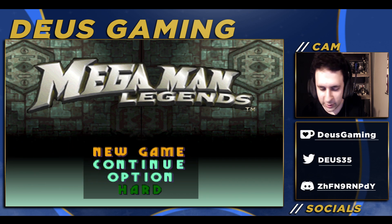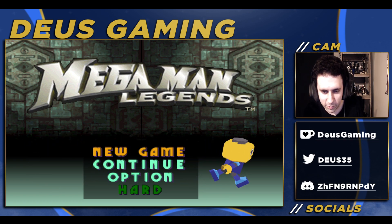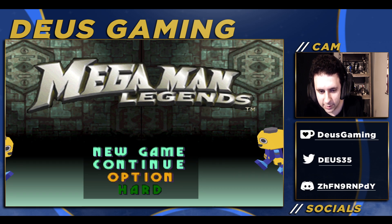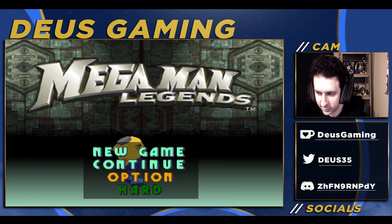The only cheat I'm using in this playthrough is to be able to play hard mode right away. Because in order to actually do hard mode in the real sense, you need to play the game once and then you're able to unlock these difficulties. So we're doing hard. That being said, let's get into our first playthrough here of Megaman Legends.